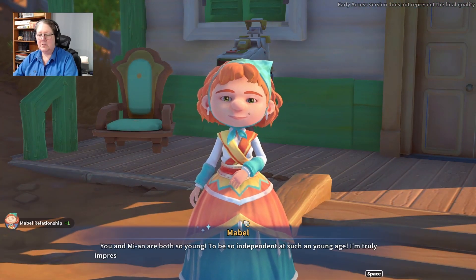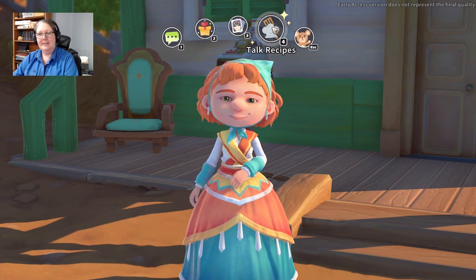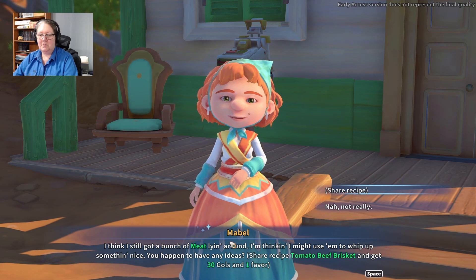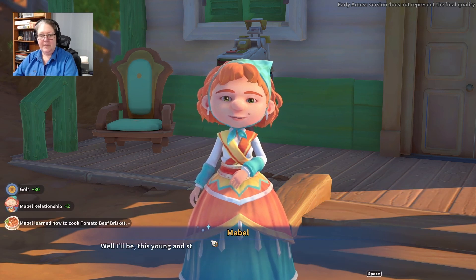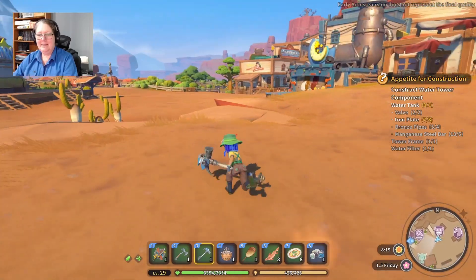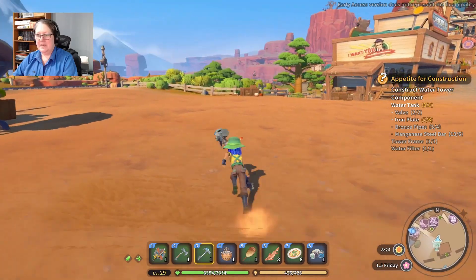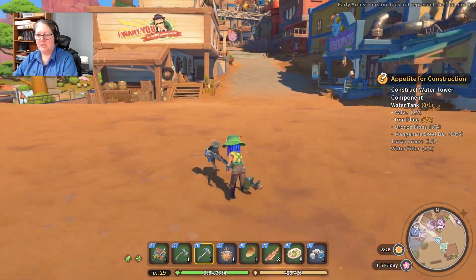You and me are both so young to be so independent — at such a young age, I'm already impressed. You should talk with my daughter Elsie and give her some positive influence. Recipes — I think I've still got a bunch of meat. I might use them to whip up something nice. Let's try this one. This young lady still got a few tricks up her sleeve — see ya! I know, she's lovely. Let's go and see what this question mark is about.